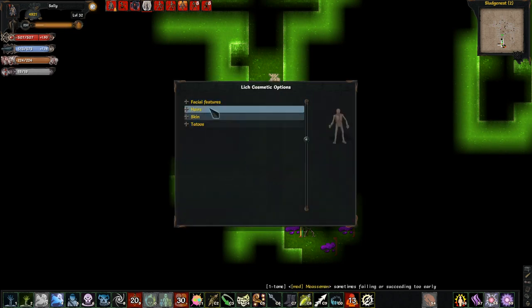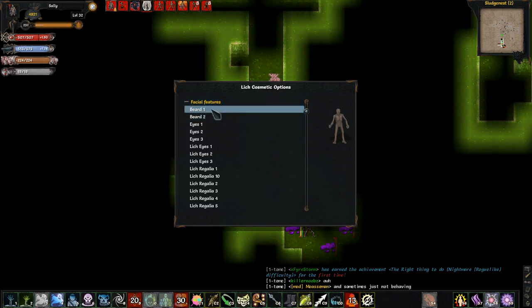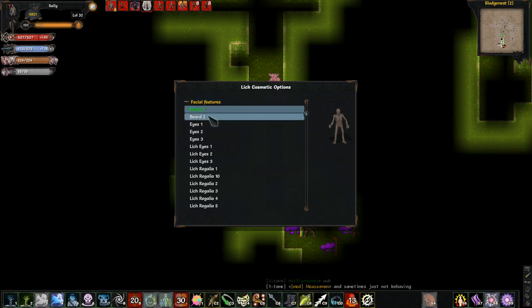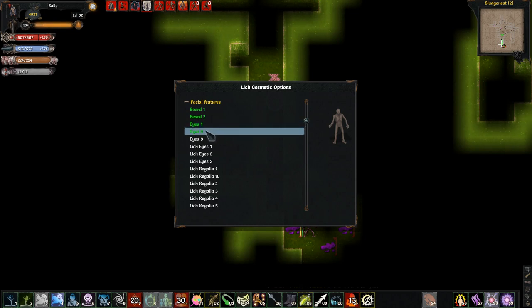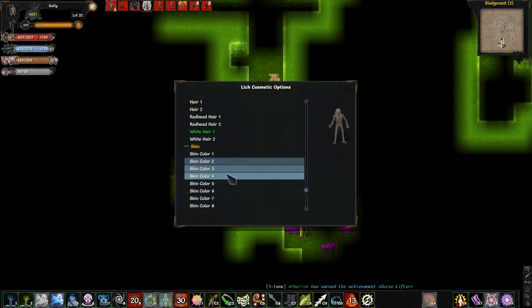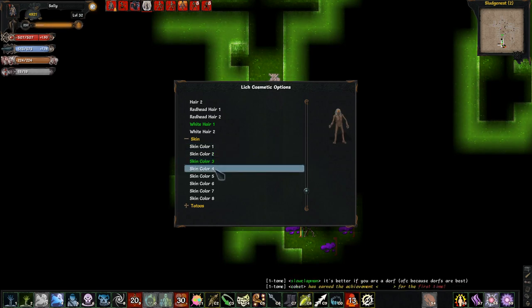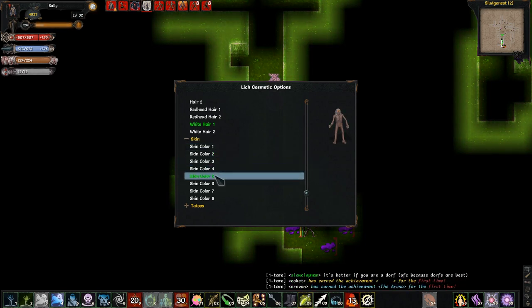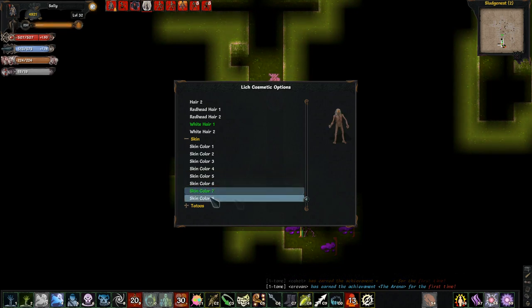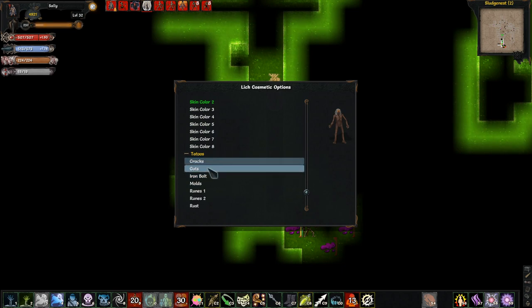Next time you die, you'll be reborn as a lich. When you die, you'll be able to customize your lich appearance. The list of options is pretty extensive, and you're able to choose skin color, hair types, beard types, accessories like crowns, your teeth, your eye color, and also apply various effects to your body like glowing runes. My only criticism is that the corpse is clearly a male corpse, but my character is female. I understand that biological sex matters as little once you become a lich, but it's a matter of the corpse's frame. It'd be nice if a female lich body was available.